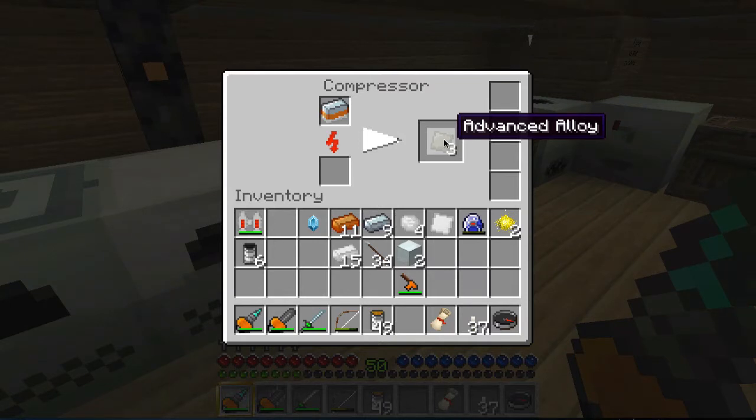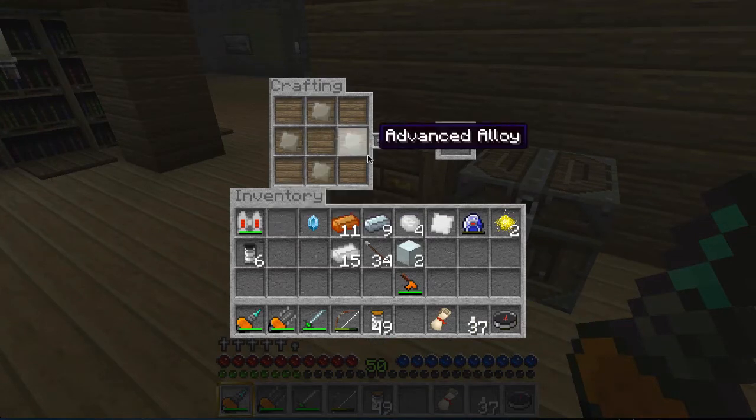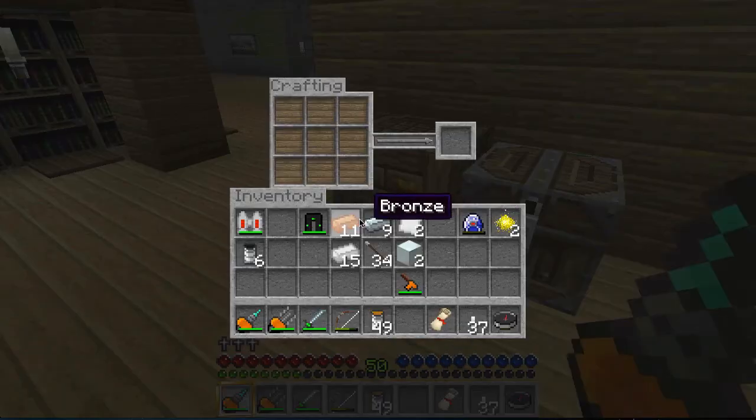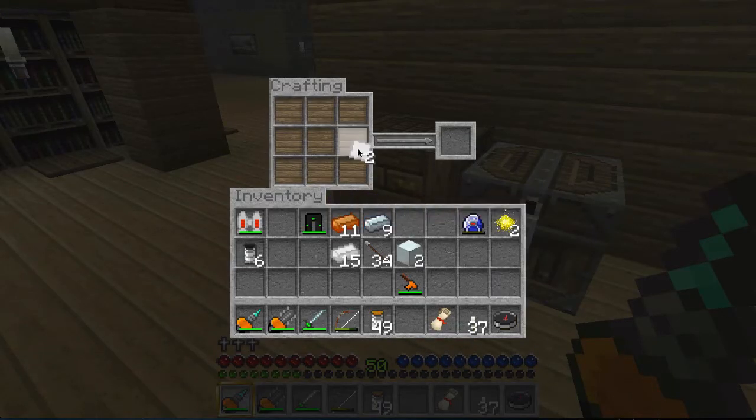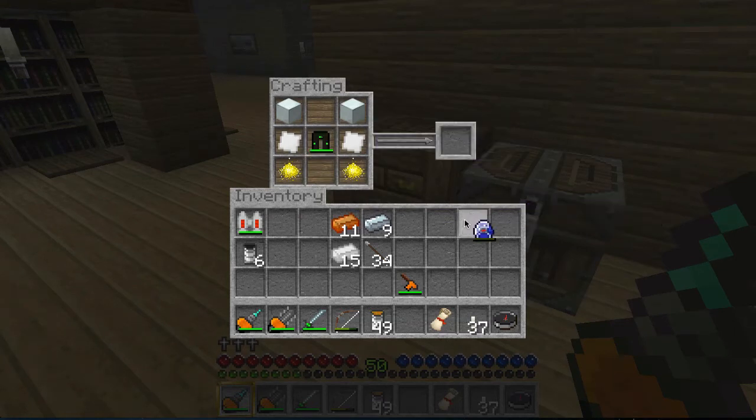And we are now ready to craft our quantum leggings. Put these like that, just like this, then diamond, iridium plate. Then we need to pick up our nano suit leggings, place them right here just like that — like this — and then this right there, and Lapotron crystal.